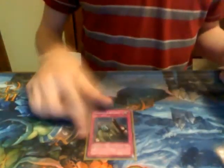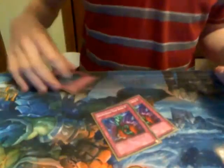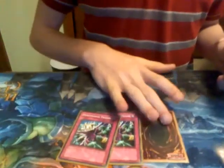You got your Solemn to negate stuff, Call to bring back stuff. You got your Torrential and Bottomless to destroy stuff. And then you got your 3 Dimensional Prison — I don't have a 3rd, so I proxy that.